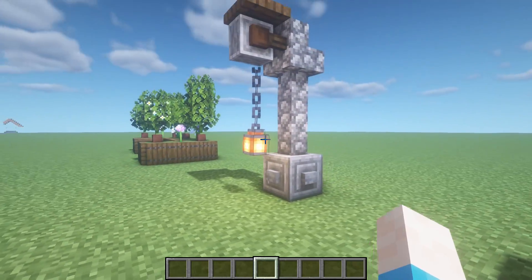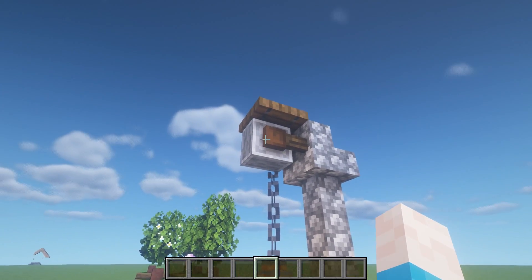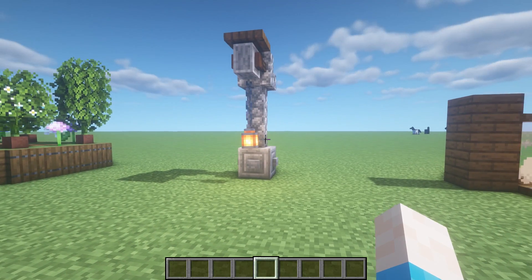The second one is a simple light design: a chiseled block at the bottom, two walls, a stair grindstone, a trapdoor on top, then a chain and a lantern hanging off it — just to give a nice simple lighting design.